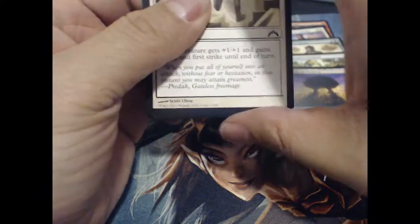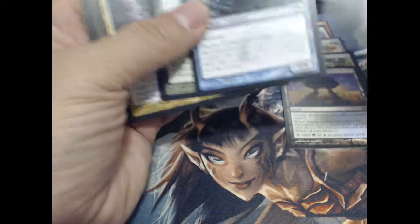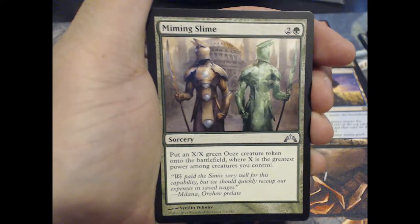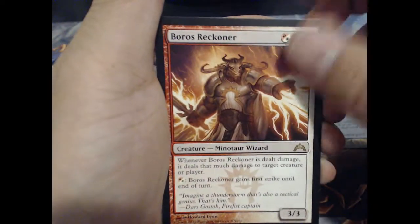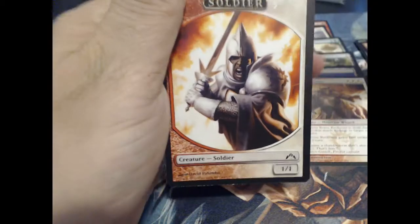Got a Gatecrash. Alright — Tower Defense, Ors of Charm, Miming Slime, and a Boros Reckoner. I got Boros Reckoner in one of the Masters boxes I opened. And a Soldier Token.